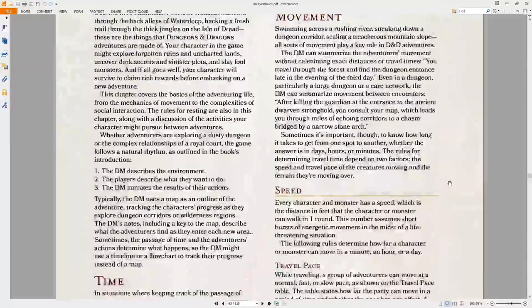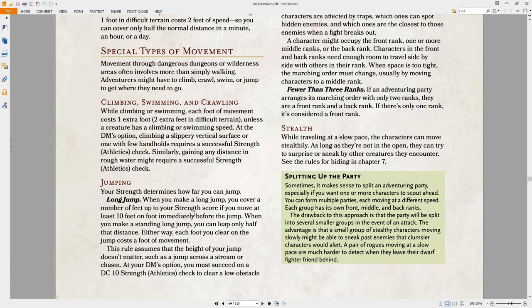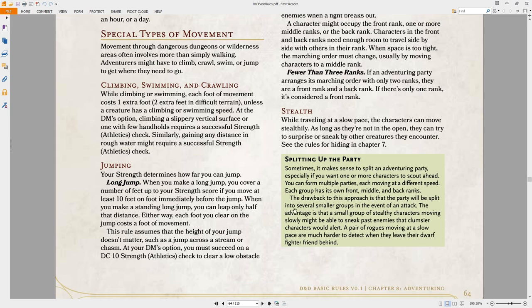The adventuring chapter is always a little bit of a dull one — bookkeeping about travel pace and things I don't usually care about. Jumping is a little bit different. You cover a number of feet up to your strength score if you move at least 10 feet immediately before the jump — no check required. So if you move at least 10 feet, you can jump your strength score in feet, which is a pretty far jump but not unreasonable. Jumping movement costs foot of movement equally. There's always the argument whether dexterity should be subbed for strength on jumping or climbing — a lot of people tend to house rule those sorts of things.